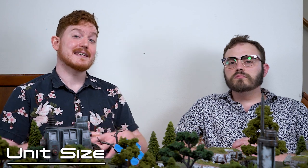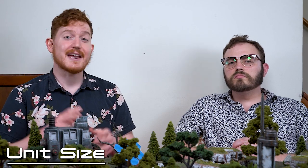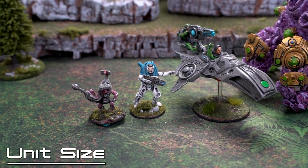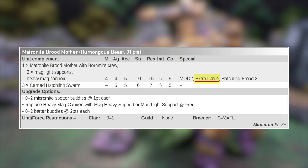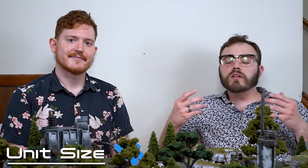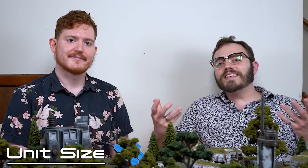The final defining characteristic of units in Antares is size: small, medium, large, and extra large. Probes are small; infantry are medium; vehicles and humongous beasts can be large or extra large depending on the unit. Size will be indicated in the stat line or special rules — if nothing is noted, assume medium by default. Size rules dictate line of sight, some shooting interactions, and a unit's ability to move through terrain.